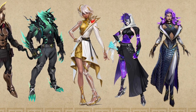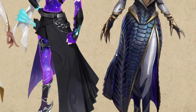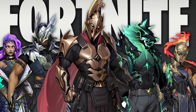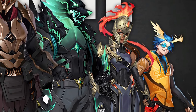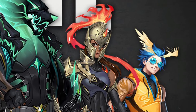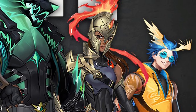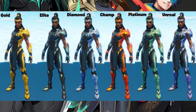Then we have Medusa — you can clearly see the snakes for hair, it looks absolutely sick. We also have the Odyssey skin, which is apparently going to be a ranked reward skin. You can unlock multiple edit styles for it just by leveling up your rank: if you're Bronze it'll have a bronze color, Gold gives it a golden color, and Unreal gives it a purple color scheme.